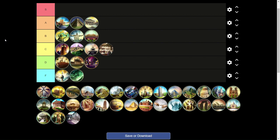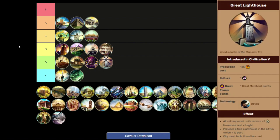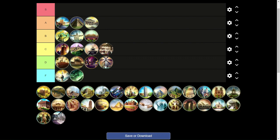Next we have the Great Lighthouse, which slides into D tier. This is only really useful on an archipelago map. Plus 1 movement and sight is not bad, and a free Lighthouse is a free building, but the Great Merchant point is not so good because every Great Merchant increases the cost of the Great Engineers and Scientists, which are the ones you want. The Great Lighthouse is not worth building unless you're on a heavily naval map or playing a heavily naval civ.